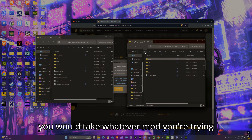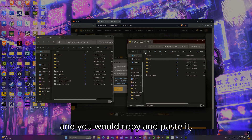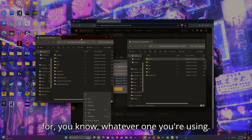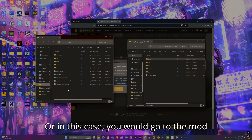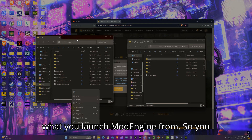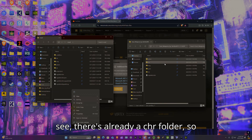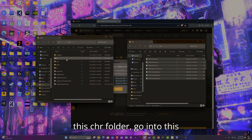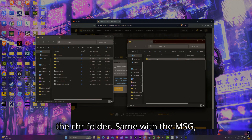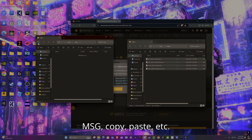Basically, take whichever mod you're merging and copy-paste its extra folders into the mod folder you're using for Mod Engine. If the mod folder already has a chr folder, take the contents of that chr folder and paste them into the existing one. Same with msg — if it has a msg folder, copy-paste that too.